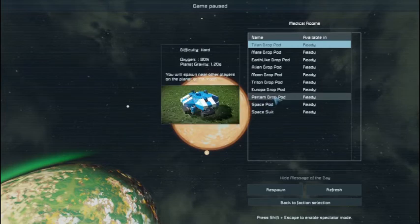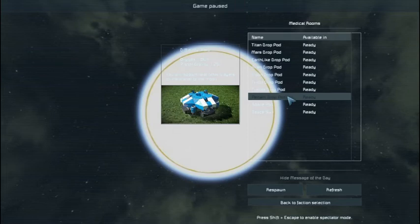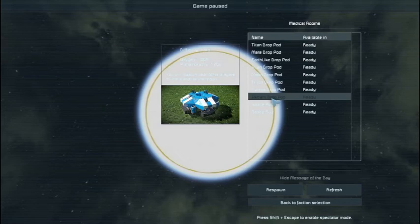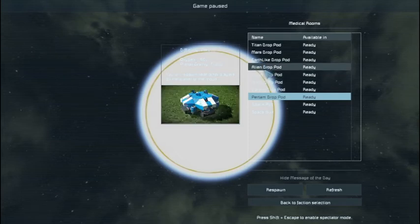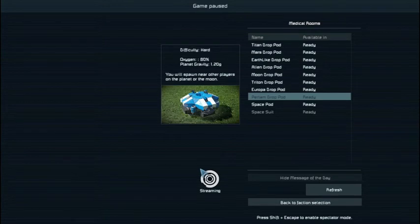We get to choose where we're going to start. Previously I was on Pertem, which was the new planet — difficulty hard, 80% oxygen, 1.2G. There's also Triton: easy, 1G. Moon: hard. Alien: normal. Earth-like: easy. But we're going with Pertem — a little heavier G's, good oxygen.